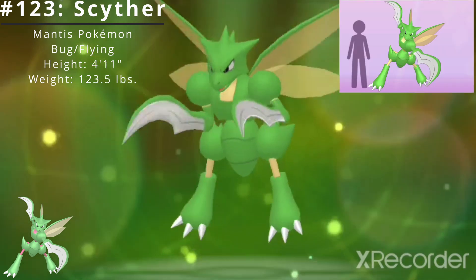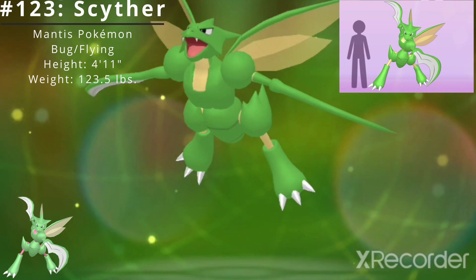Scyther has a height of 4 feet 11 inches and a weight of 123.5 pounds.